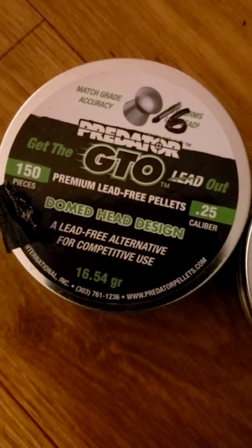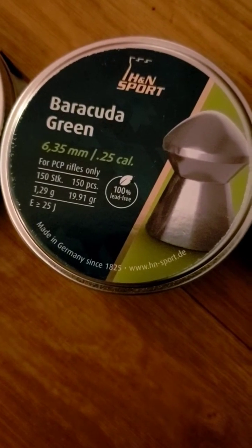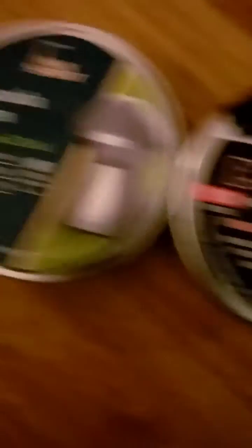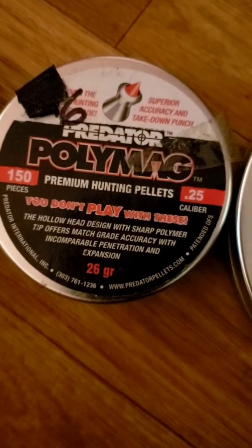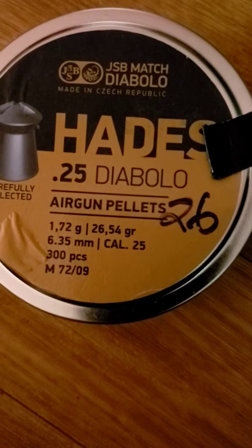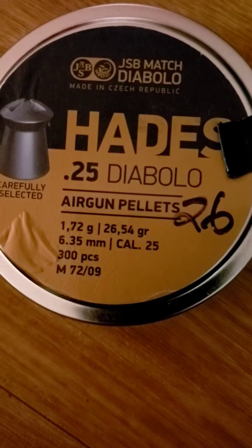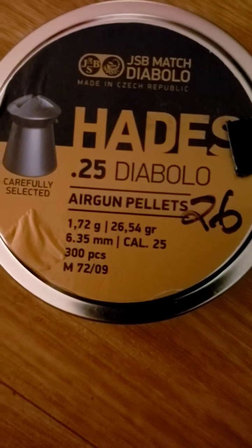The GTOs are coming in at 16 grams. The Barracuda Greens are coming in at 19.93 — might as well say 20 grams. The Polymag pellet comes in at 26 grams. The Haley's are coming in at 26.54, might as well say 27 grams.